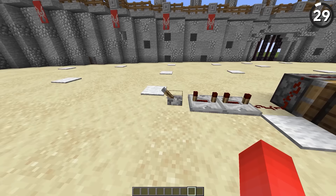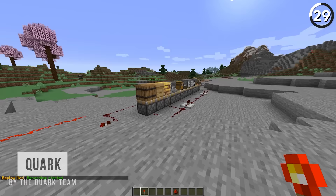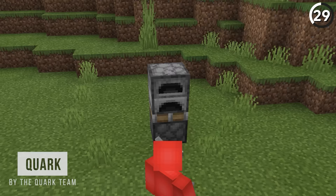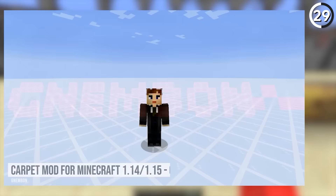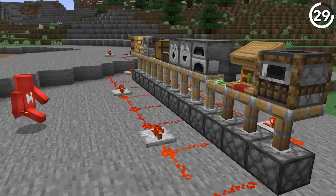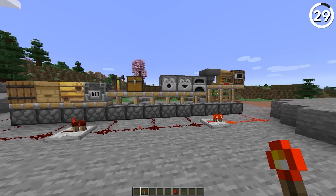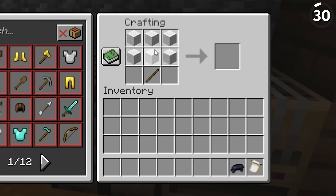In Bedrock, you can move a chest with a piston, but that doesn't work in Java — at least not for now. There might be plans to add parity between the two versions so we could push tile entities in Java. Gnembon, who made the carpet mod where you're able to push these tile entities, now works for Mojang as a senior game developer. So I'd figure it's not that far out. And you can mark my words — as soon as this gets added to the game, Mumbo's gonna be rejoicing for a while.